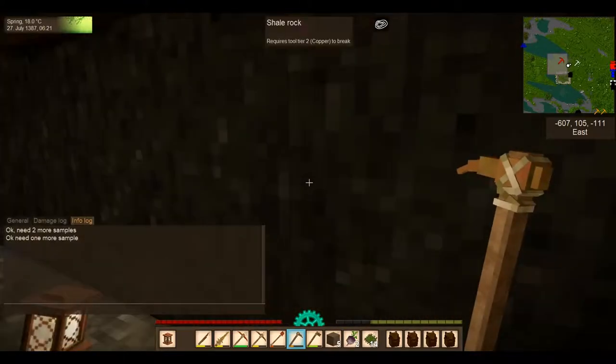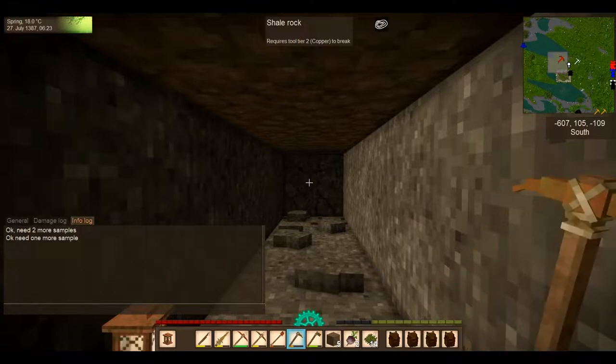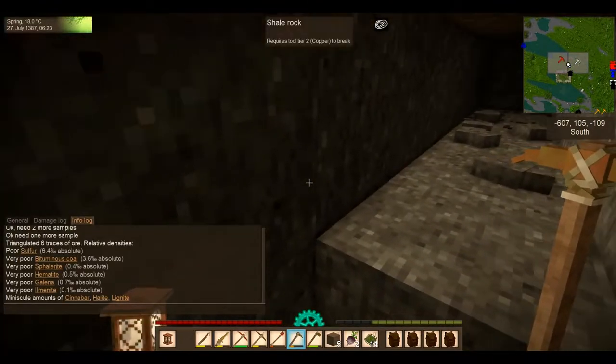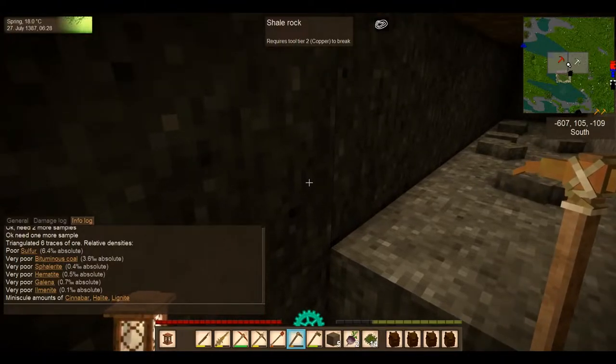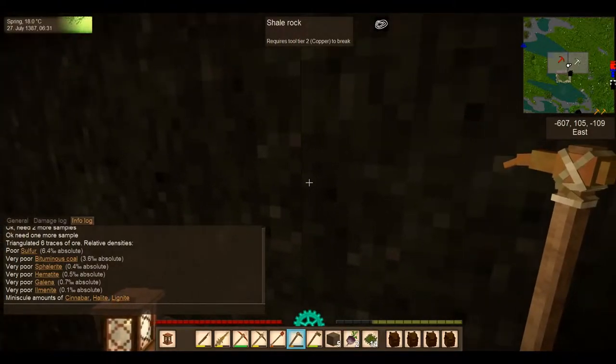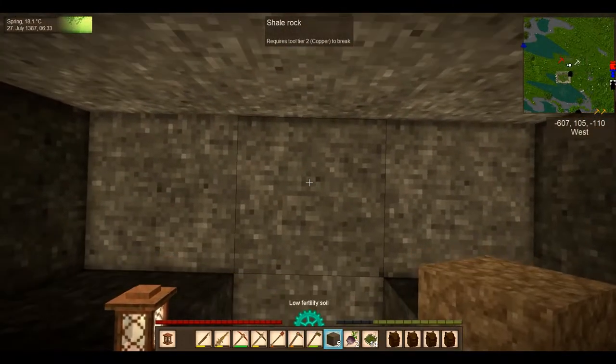That should still all be in the same chunk. Hey, there's sulfur here - 6.4%, absolute hematite 0.5%. All right, so we're not going to check this one. I'm not going to dig this one right now.